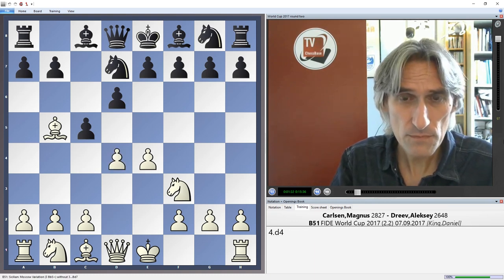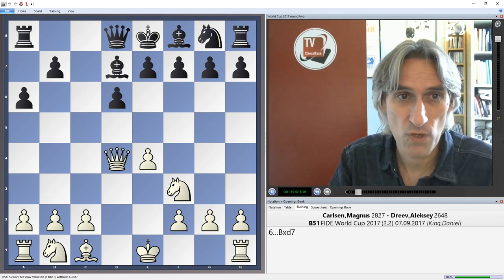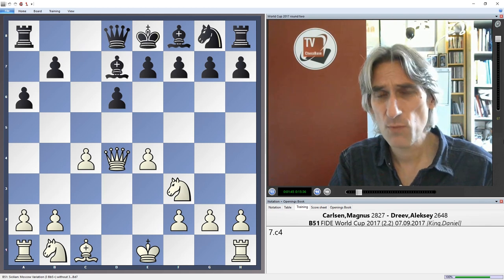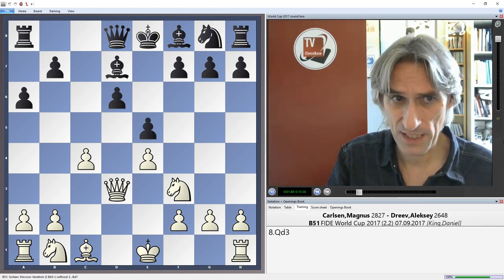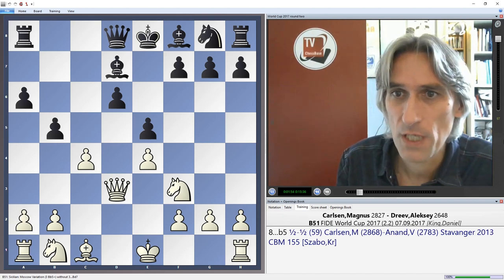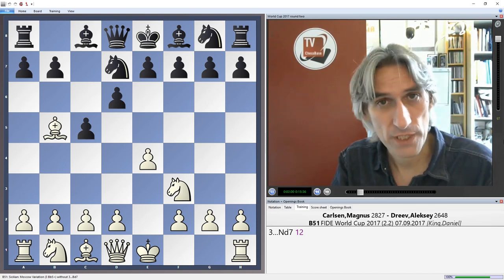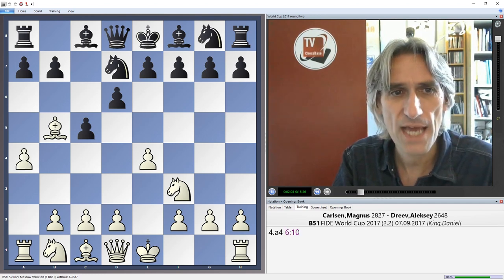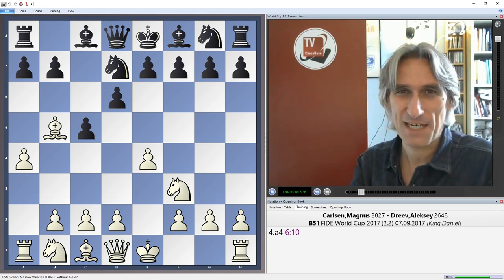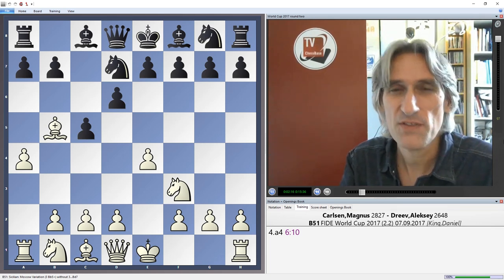There are many moves: castles is normal, d4 is probably the most popular, and white can set up the Marozcy bind. But recently black has been doing pretty well against this, for example with e5 and b5. Carlsen has experience of this position with white, but instead of going into that — which can go wrong for white if you're not careful, with black having two bishops — Carlsen played a4. That's a bit of a curveball, not putting a huge amount of pressure on black, but it's very solid and quite in keeping with Carlsen's positional style.